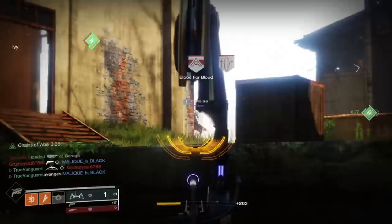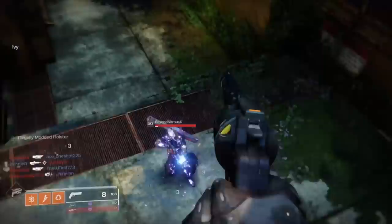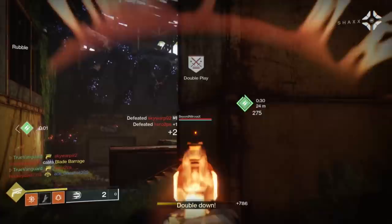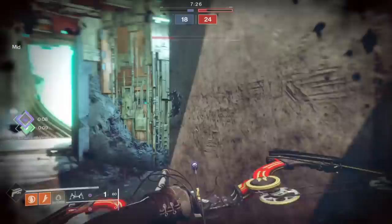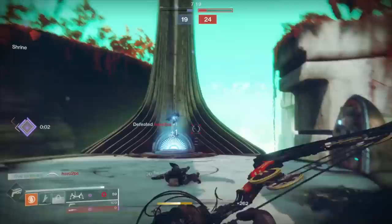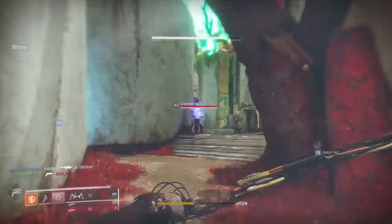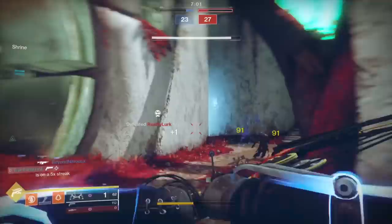Sometimes being successful with your primary means team shooting — and that doesn't necessarily mean sitting at the back of a lane with teammates. Sometimes it means running around the map near a teammate. If your teammate is making a break for B, run toward B too — maybe not the exact same route, but looking in the same directions. If an opponent challenges, both of you get shots, their attention is split, and they have to prioritize one of you.